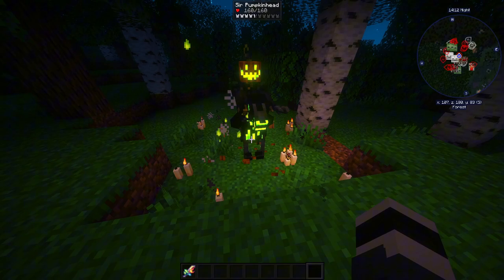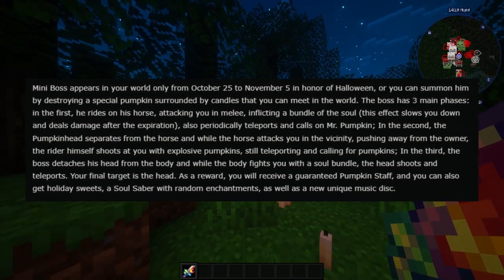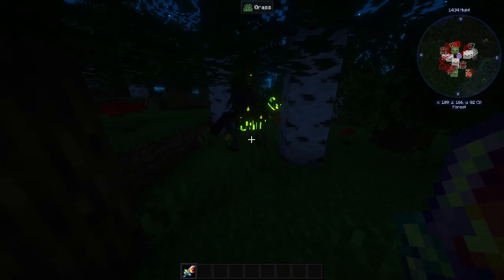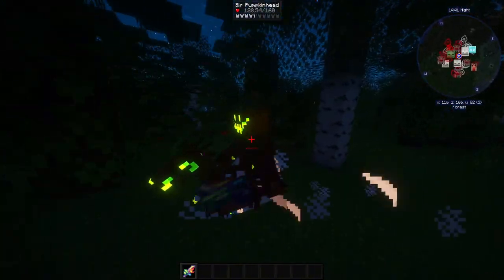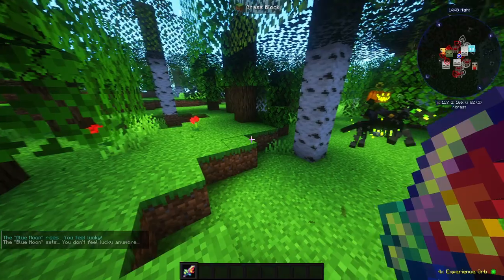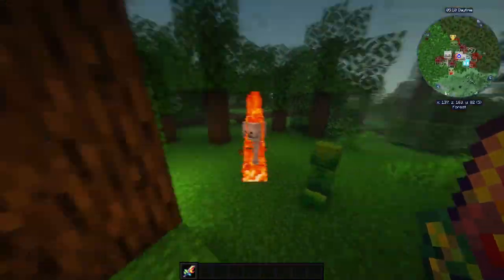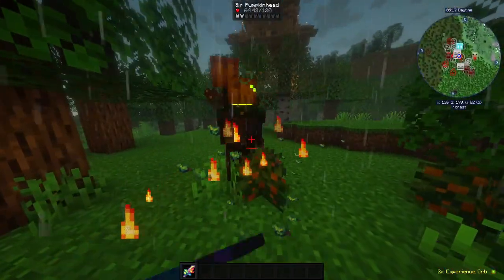He spawned - and this boss has three phases, so be careful. It's not easy; you need at least good gear like iron armor with some protection recommended. As you're killing him, he can spawn small pumpkin minions. He has a second phase where he dismounts his horse and the horse attacks on its own. Then you kill him, kill his small minions, and kill him again.